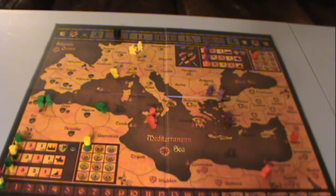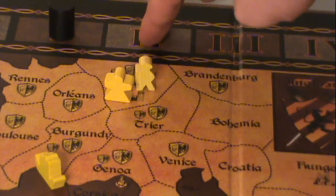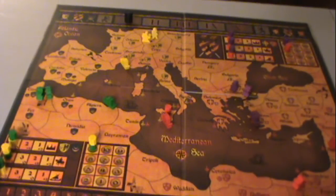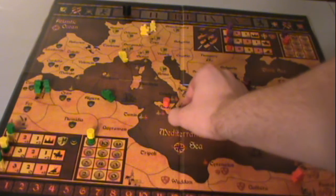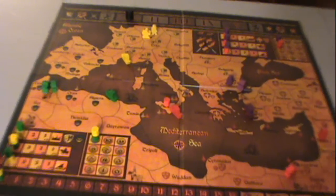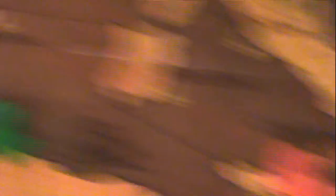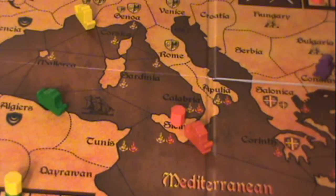Here's the board about one turn in — still in the first round. These spaces are really big; it would have been nice to have the unique factors of each turn printed on the board here, especially since there are no player aids. You can see that the Saracens have taken over Sicily. The way boat movement works is you can move your navy from one port to another port as long as it's in your zone. The Saracens and Byzantines can go to these red ports, whereas the Franks and Moors can go to the yellow ports, and then some ports are shared by both.